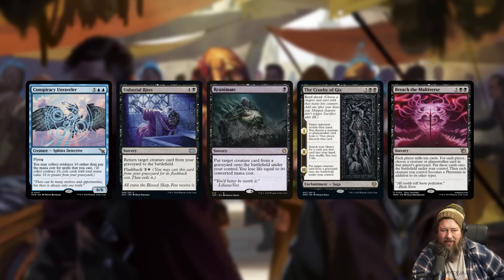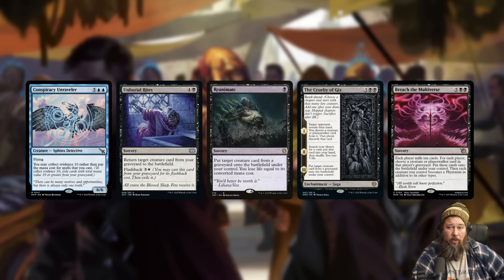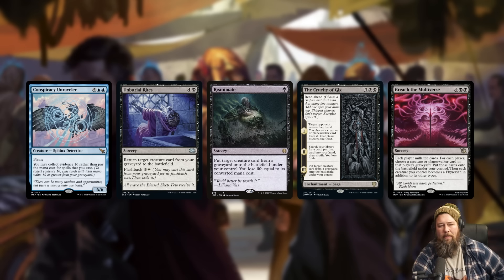You might be able to use Conspiracy Unraveler to cast enough spells to win the game. I think this is mostly a reanimation target — seven mana is a lot to cast naturally. The good news is reanimation decks tend to fill the graveyard. Imagine in standard: you're playing Breach the Multiverse, which mills each player for 10 and then lets you reanimate. If you hit the Sphinx, you're also going to have a ton of mana value in the graveyard that you can use to cast more spells, maybe another Breach the Multiverse.